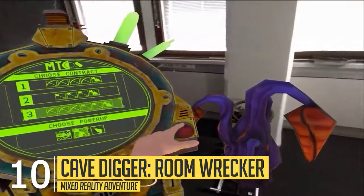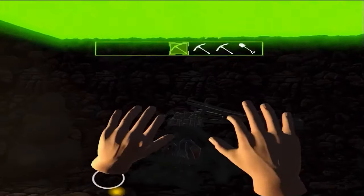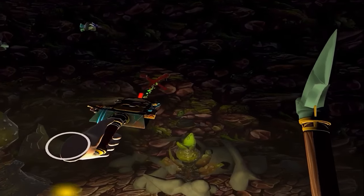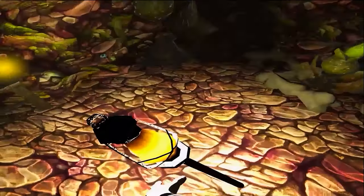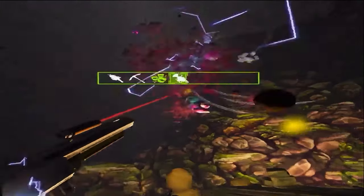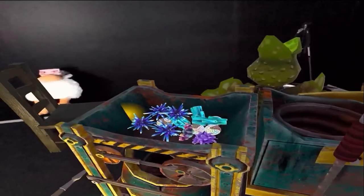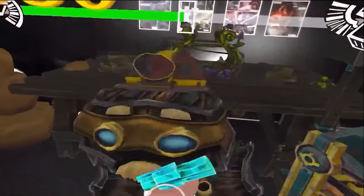In Cave Digger, you dive into — what a surprise — caves. Thanks to mixed reality, you can scan your surroundings for hidden valuables and dig them up with a pickaxe. You claim the loot with some sort of weird vacuum cleaner, keep thieves away from your hard-earned riches using a six-shooter, and return home to feed your pet Chumpy, the living treasure chest that loves money.